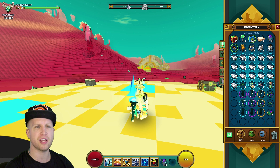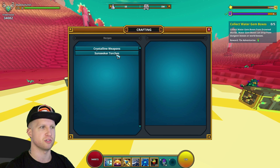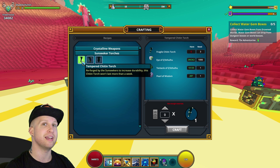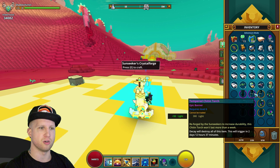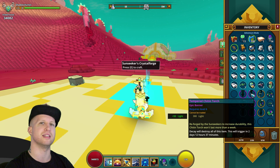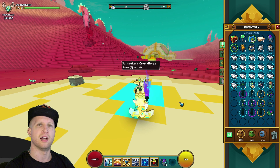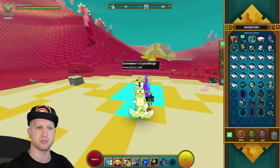However, if you end up farming three of these torches, you can come to the Sunseeker Crystal Forge which is always near spawn, and craft a Tempered Chitin Torch. This gives you a little bit more light — about 50 extra light. The biggest thing is that this one is going to decay on the weekly reset rather than the daily reset, which is absolutely awesome.